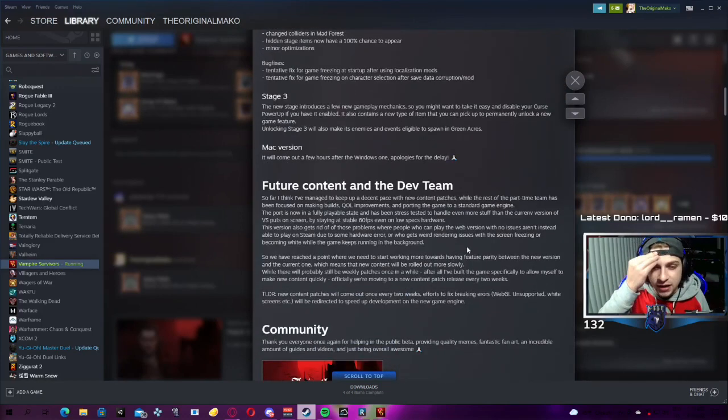A little note on future content: content patches are going to be every two weeks from here on out - it was previously every week. That's a pretty incredible pace to keep up, and the devs have been doing it for a while. Take Gunfire Reborn for example - that originally posted weekly updates with balancing and bug fixes, then it just went straight to every month with no in-between. The fact that we're going from every week to every two weeks means we're still getting new content at a very regular basis, and that's super exciting. The dev said 'I've built the game specifically to allow myself to make new content quickly' - we love to hear that.